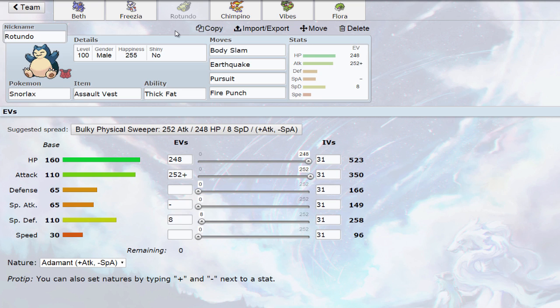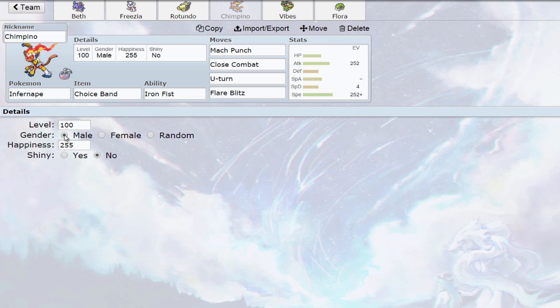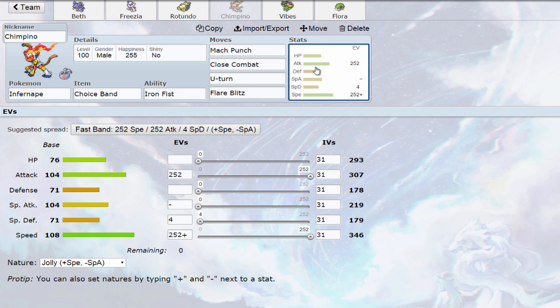Then we have Rotundo the Snorlax — Assault Vest with Thick Fat. This is basically my dedicated switch-in and counter to things like Hydreigon and Chandelure, which are extremely popular and both in the top 10 for usage in the tier. The Assault Vest lets me take Dracos, Dark Pulses, and Fire Blasts, and I'm immune to Shadow Ball. I have Body Slam for the paralysis chance, Earthquake, Pursuit for things like Alakazam and Espeon that can't touch Snorlax and will try to switch out, and Fire Punch mainly for Forretress, which tends to want to switch in on Snorlax.